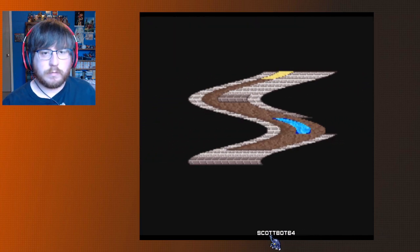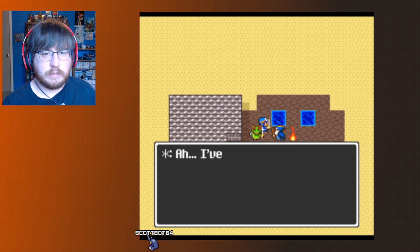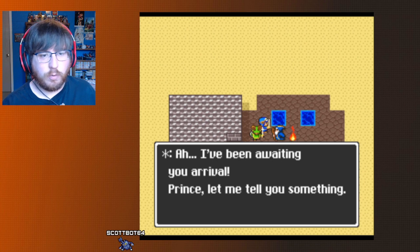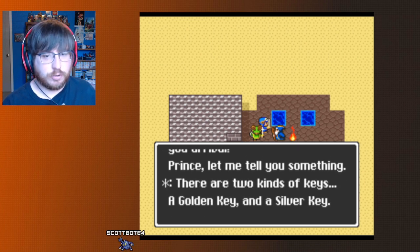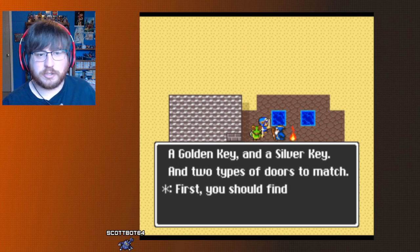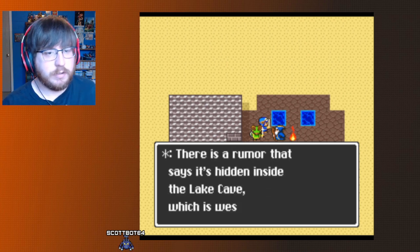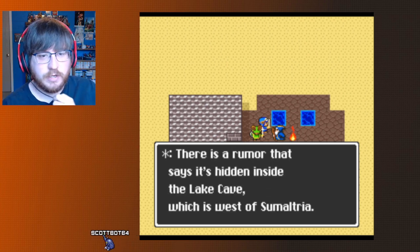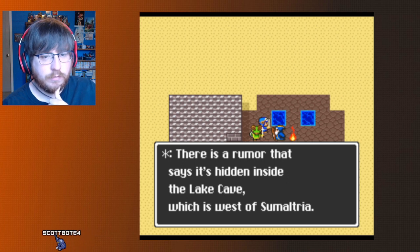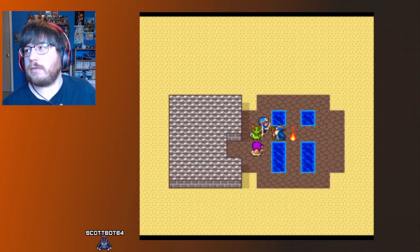Two gold doors. Someone tells me there are two kinds of keys: a golden key and a silver key, and two types of doors to match. I should find the silver key first. There's a rumor it's hidden inside the lake cave, which is west of Sumultria. Lake cave west of Sumultria. Is Sumultria the first town?